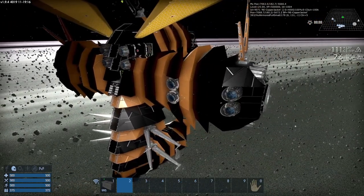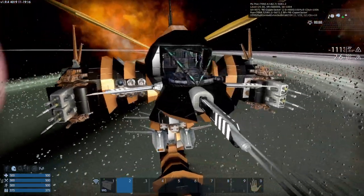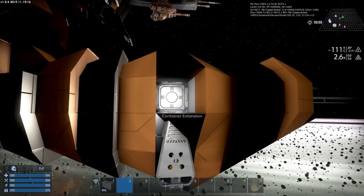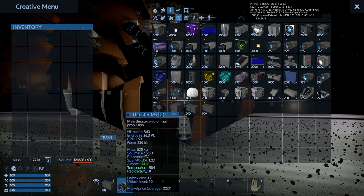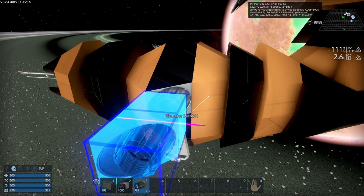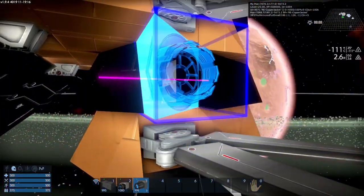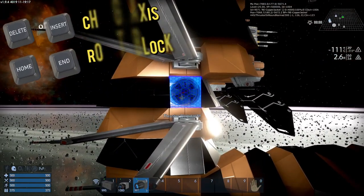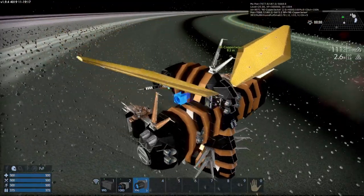Another thing that might change are the thrusters. Reforged Eden has a higher variety of thrusters, so some of them might simply disappear when you bring the ship into a vanilla game. In this case you can see that some are missing at the bottom. By pressing H you can collect the medium thrusters you need to fix this and just put them back in. Same thing with the other side — one over here and another one on the other side.